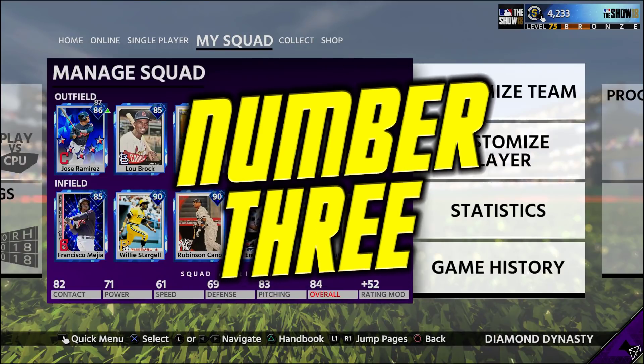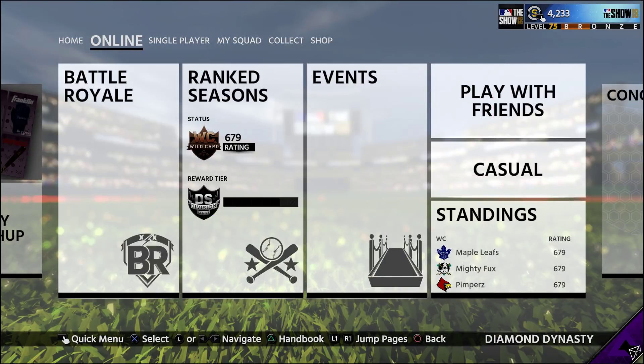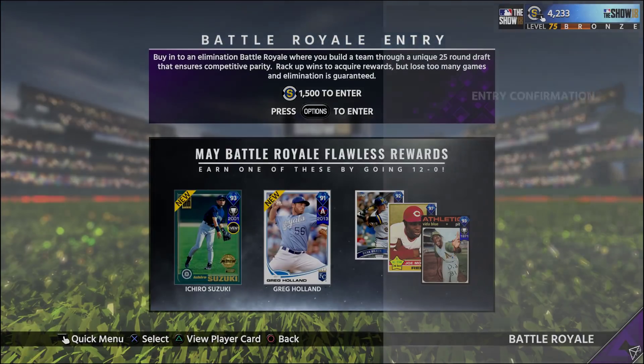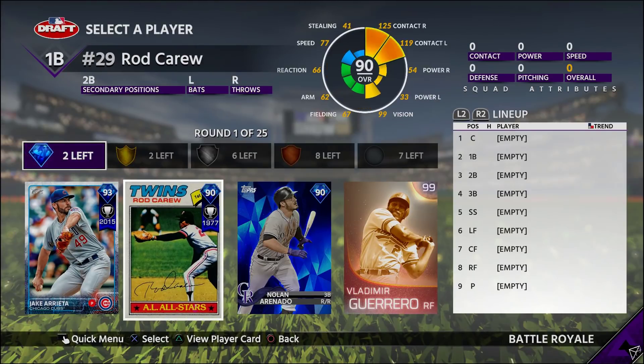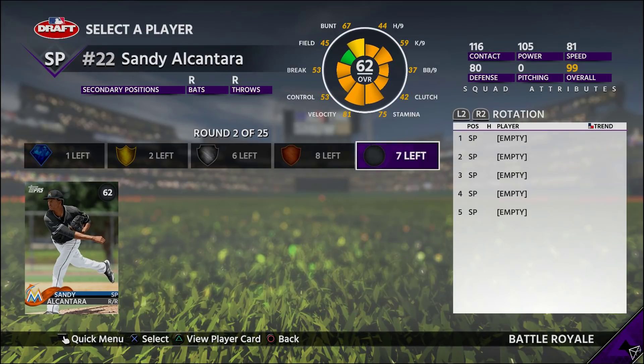Number three is a more skill-based money-making method. Obviously, if you're better at the game than most, you can head into a Battle Royale draft and start drafting the best team possible to get those gold and diamond rewards. For 12 wins, you get a diamond reward. Going 12 and 0 will get you an extra diamond exclusive, which are very, very expensive. So if you're a top-tier player, this is probably one of the best ways to make extra stubs in the game.